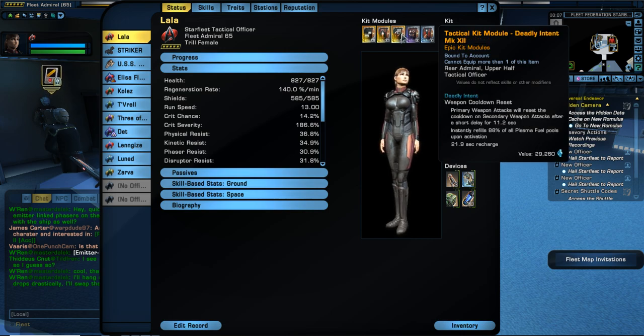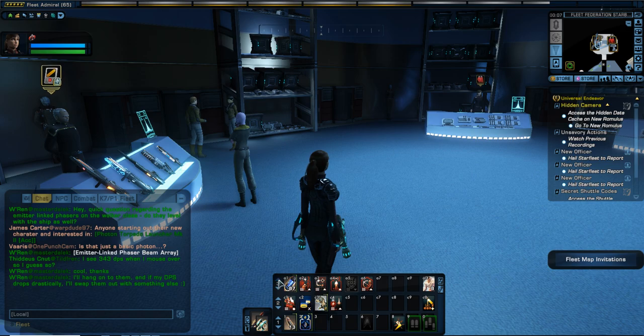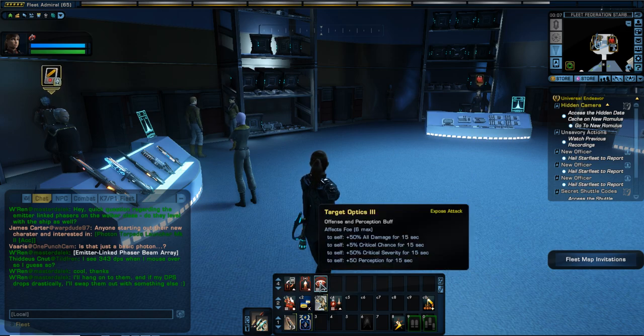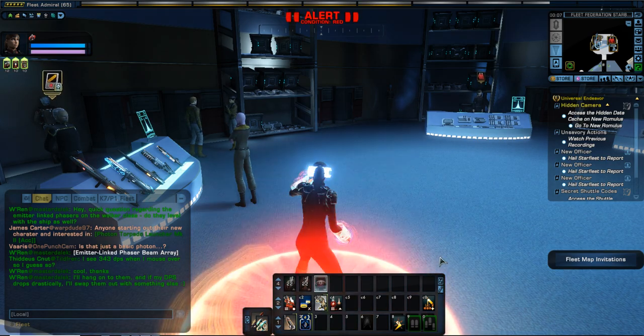Both of these have a pretty quick cooldown — right now it's 21.9 seconds, which isn't too bad. I have those along with this one here — the tactical officer ability that comes stock — tied together. I keep basically all three of these running as much as possible. I have it tied to my tab key. I was working out what's best for me to trigger with my pinky — I tried some other keys but it was kind of hard because I aim a lot, so the tab key seems to be working pretty well.